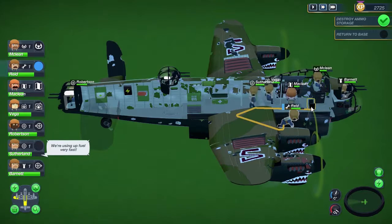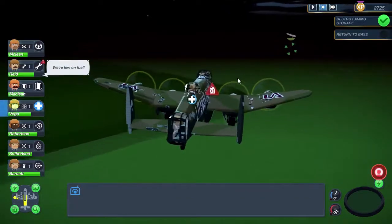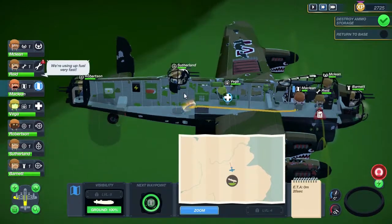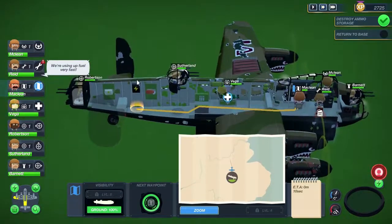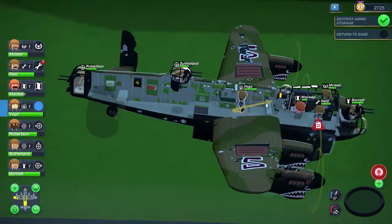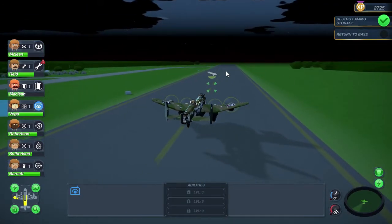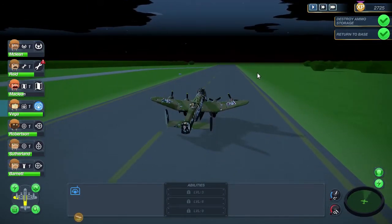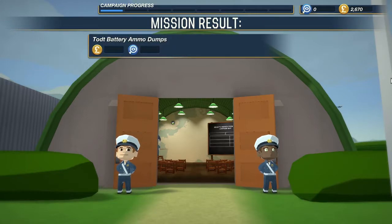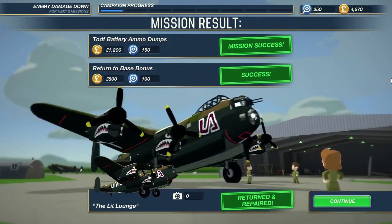Sutherland you get back in there, Reed you can take your station back, Vega you can finish off healing up while we bring this in. We're low on fuel, I don't think I can do anything about that. I think we're okay now guys, I think we're actually all okay - bring it in. Well, that guys is Bomber Crew - what an amazing game! If you're liking Bomber Crew make sure you let me know in the comments down below - I would love to play more of this. Subscribe down below and I will catch you in the Lit Lounge on the next video. Thanks for watching guys!